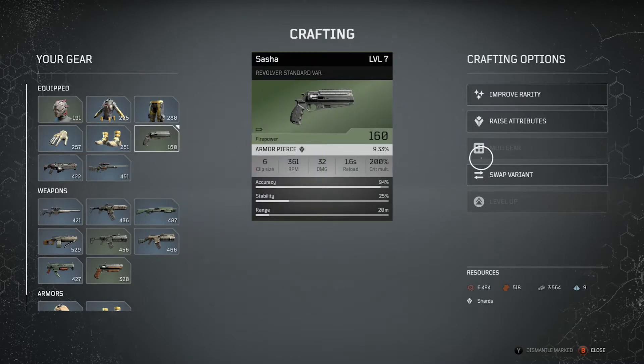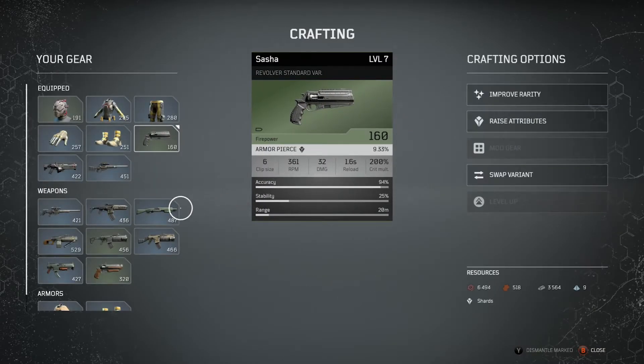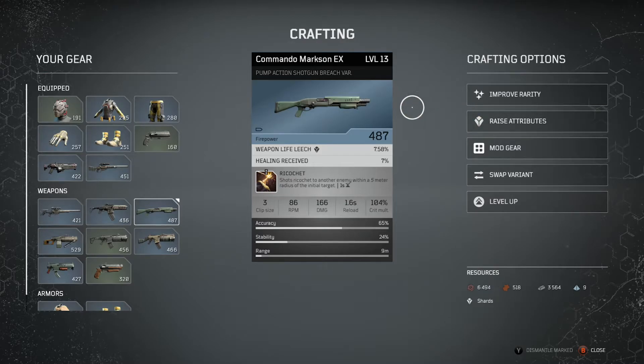Let me show you variants, because this is actually interesting. Weapons throughout the game will have different versions, and each variant will have different attributes. When I go to the standard one, my RPM goes down and reload goes down, but my damage, clip size, and crit go up. Very important: if you click on the other variant and it has an icon showing it will cost 60 iron, even if you don't want it, it will switch the variant and take your iron. Be very careful of that — if you do it by accident, you're stuck.